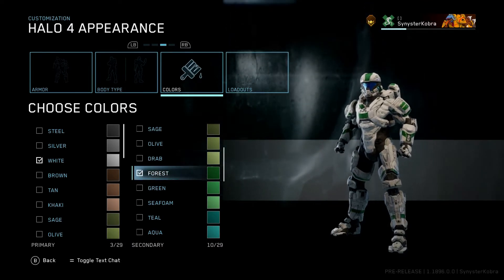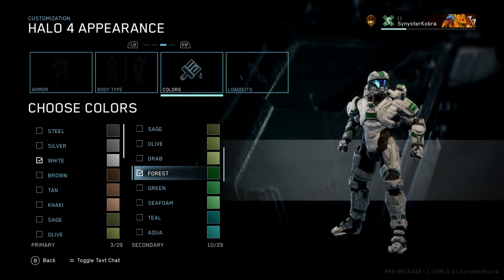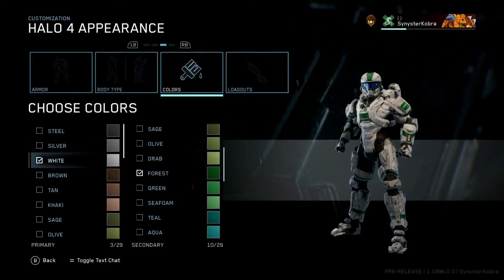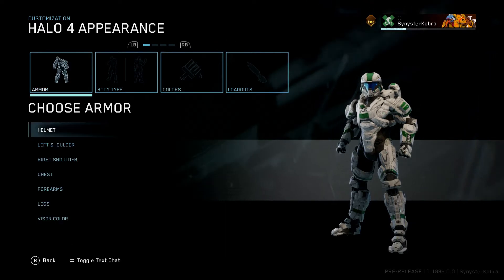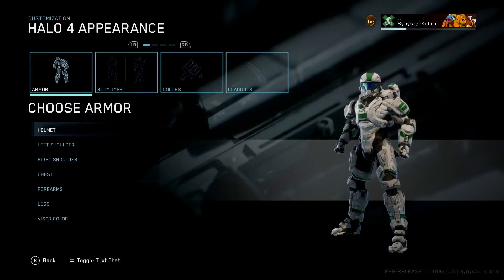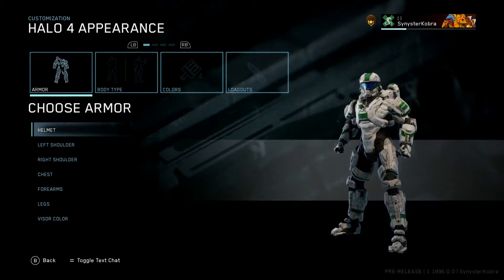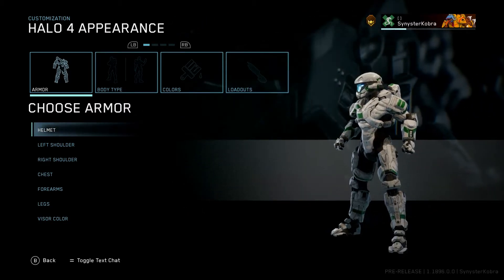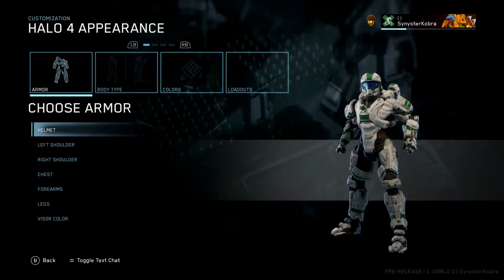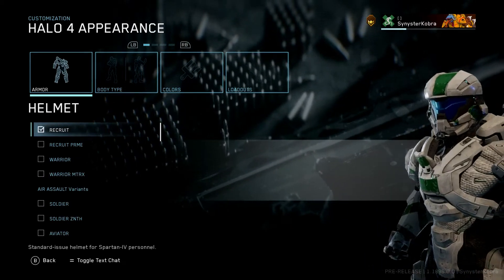You guys already kind of know from Halo 5 - I used them in a couple thumbnails. Usually I go with the white and the green, those are my two favorite colors. Fun fact I didn't realize until way later - those are the colors of Tommy Oliver from Power Rangers, white and green. It makes so much sense why these are my favorite colors. Tommy was my favorite Ranger back in the day. But anyways, enough about that, let's go ahead and look at these helmets.